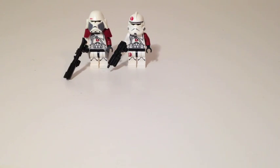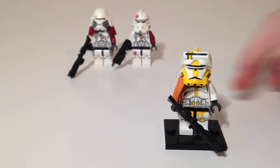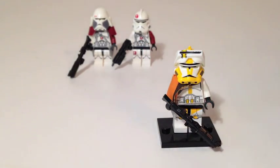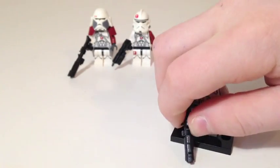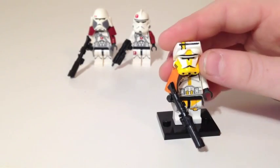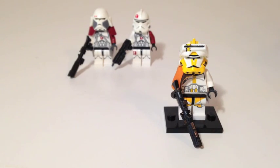Then one of my favorite clone commanders — Commander Bly. This is a very well-designed minifigure. The helmet is from Area Light Custom; I think they make the best helmets and custom minifigure parts. The gun is from Galaxy Arms or Clone Army Custom, I'm not sure. The legs are also custom and the torso is from the Episode Three commander from the Clone Army set, definitely from the Clone Turbo Tank.